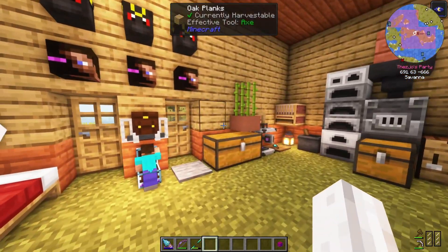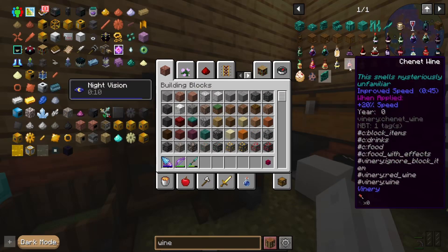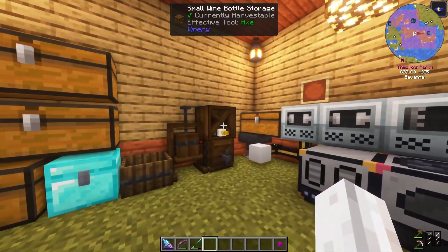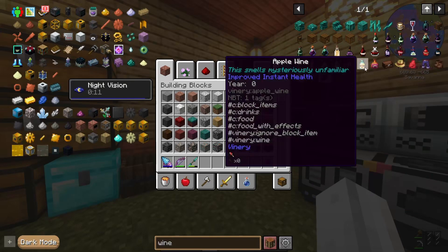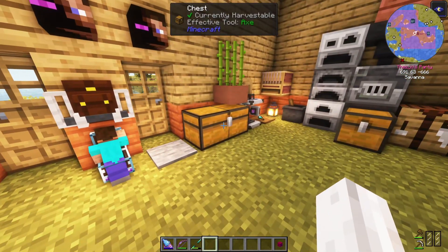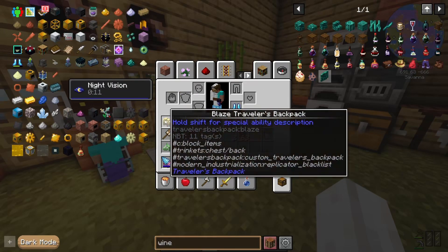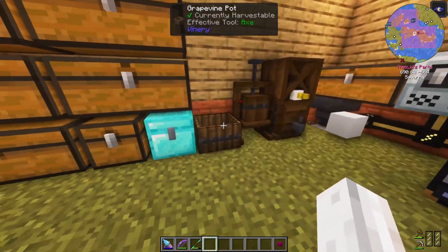Especially since the server has chunk loading and it's on 24/7, you can probably set up a night vision bottle, leave it in here and it'll age like crazy compared to what the mod is probably intending. That actually sounds incredible. I might bookmark the night vision potion — if I can just drink that, I've got night vision for the day. Then I can wear the different backpacks — the blaze backpacks for fall damage or the lapis for experience.